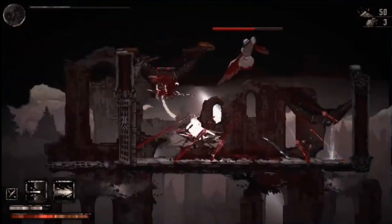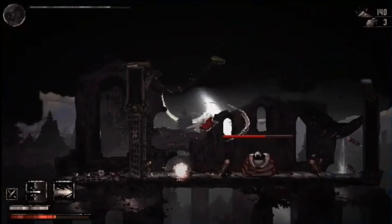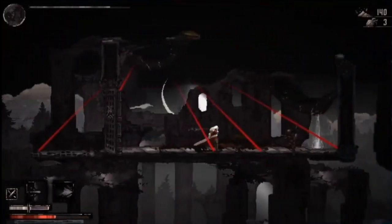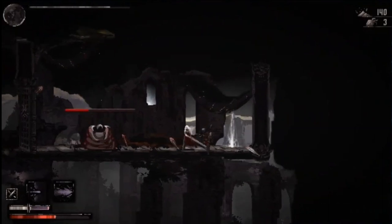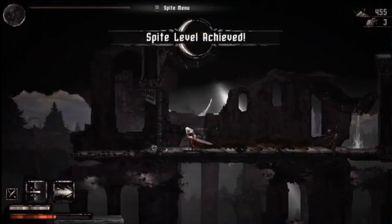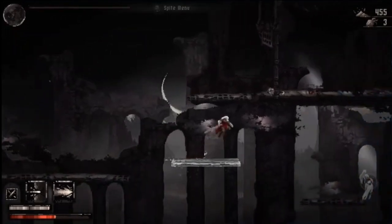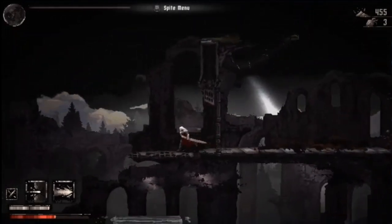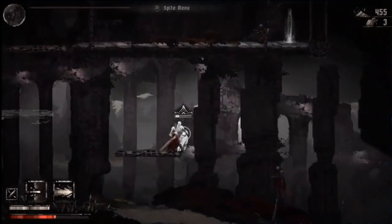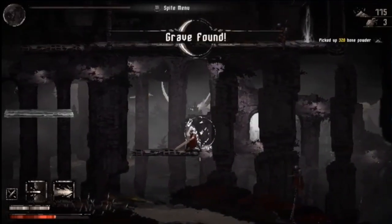You also gain spite bonuses at certain points during the game, where you can choose 1 of 3 power bonuses, and when you die, you will lose all your spite bonuses. The save system is also a bit different — when you find these mirrors, you can save, but you will lose your spite bonus. Early on through the mirror system, you will find a home-based hub area where you can talk to NPCs, buy buffs from them, and continue the story.